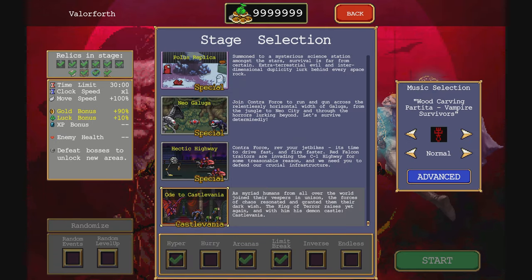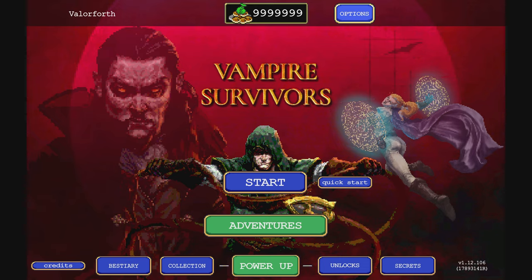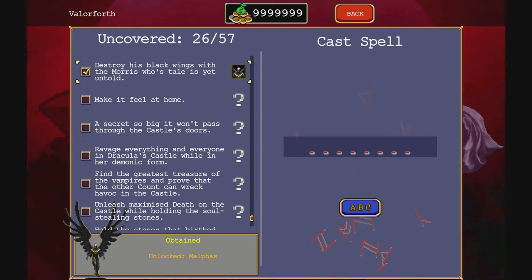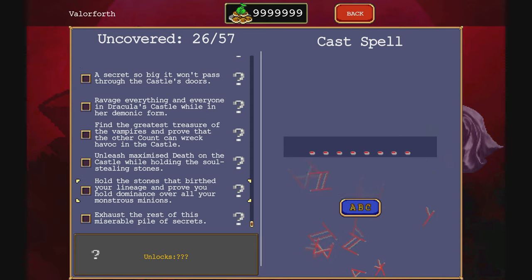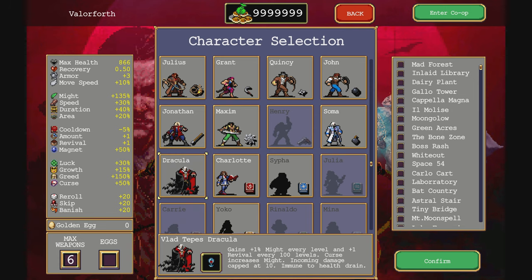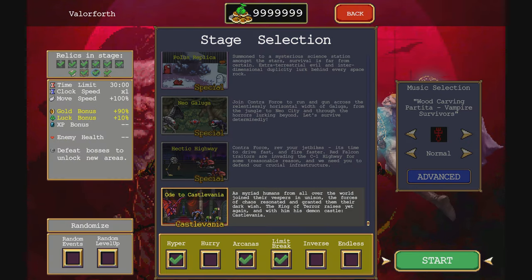It said something about going on a rampage — something about 'the stones that birthed your lineage.' That's both Dracula and Belmont, but I don't know about any stones. Anyway, let's go to Castlevania.